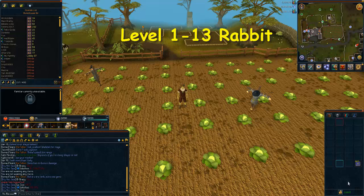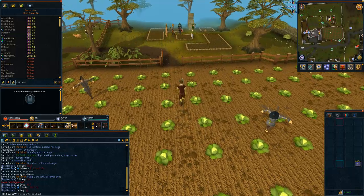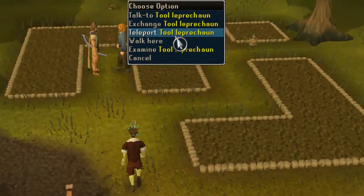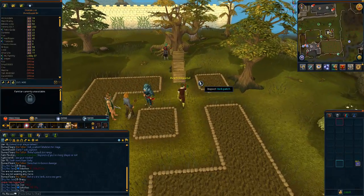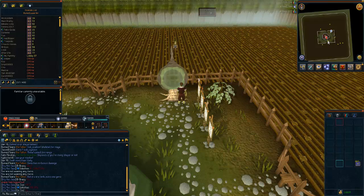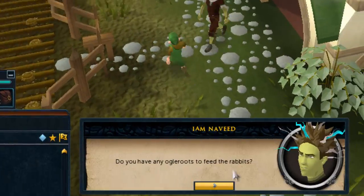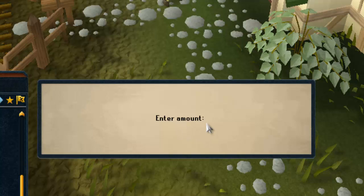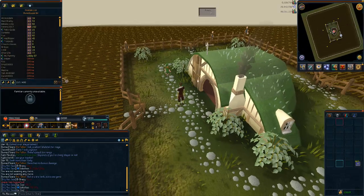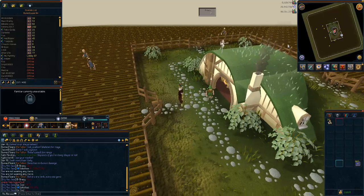From levels 1 to 13 you're going to be feeding Ogle Roots to rabbits. This is a really fast way to get from levels 1 to 13. All you have to do is travel to any farm patch around RuneScape that has a leprechaun nearby. Right-click the leprechaun and click teleport — he will teleport you to a location where you can do this method. Travel south of the house and there you'll find a dwarf that will sell you Ogle Roots for 10 gold coins each. You will have to do this for a maximum of 12 minutes to reach level 13.